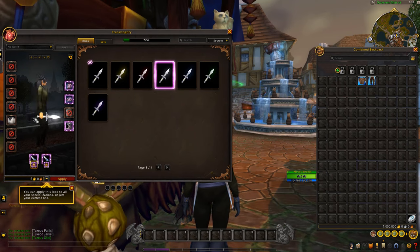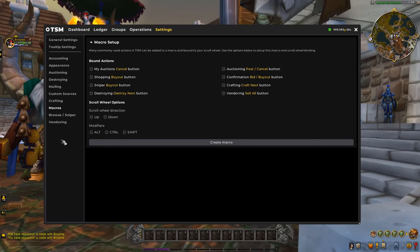First of all, we need to make a TSM macro. We want it so it cancels — we'll set it up for canceling and shopping.